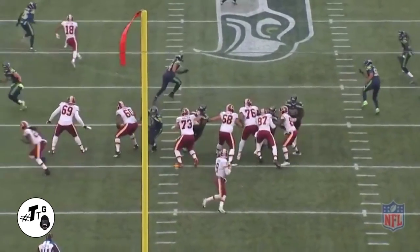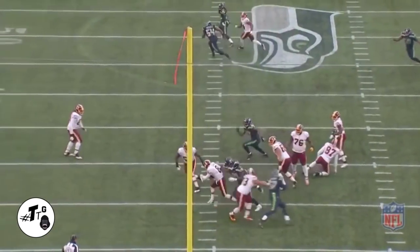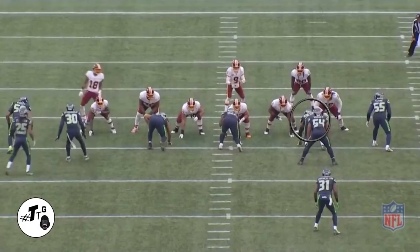But once Nas sees that it's a pass, he sticks his foot in the ground to get upfield and brings Cousins down on the ground. 4i gun 11: high snap, but Nas hits AK with the hard jab left and swim right to beat him off the ball to get the sack and tackle for loss in the backfield.